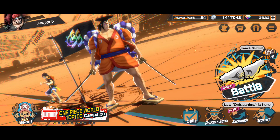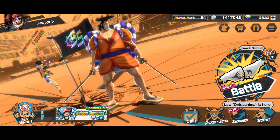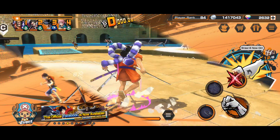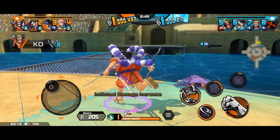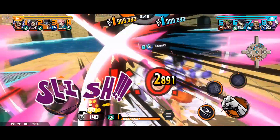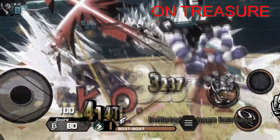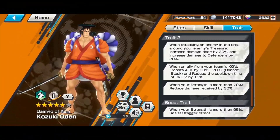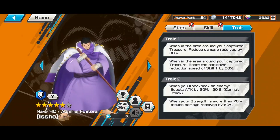What's up guys, it's Punk. In this video I want to talk about defending against Odin and how some of us may have been doing it wrong all this time. Take a look at these two clips — notice how with Odin I'm actually doing more damage to Fujitora while he's on his treasure versus when he's off of it. Odin does 50% more damage to defenders on their treasure, but Fujitora should have 80% damage reduction — so why is he taking more damage on it?